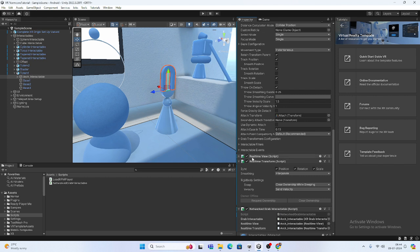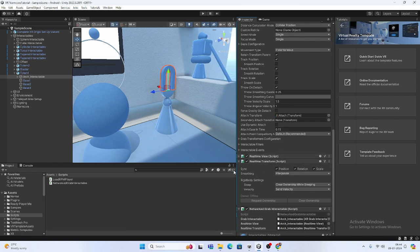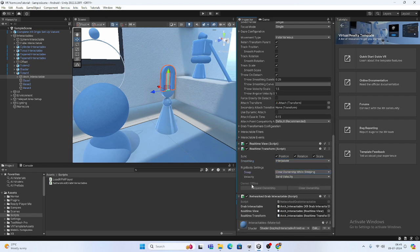If player B then touches the object, B will become the owner. This is what we have to achieve to sync on the network. On this object in the Inspector, you can see there is the XR Grab Interactable. I have added a RealtimeView — you need to add RealtimeTransform, which will sync position, rotation, and scale. You should also use the Interpolate option, which helps smooth the object's movement.